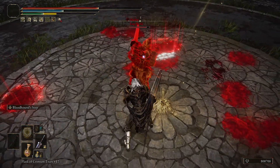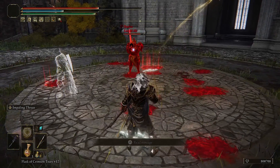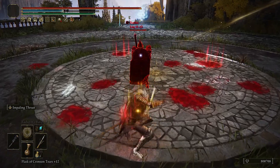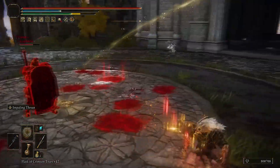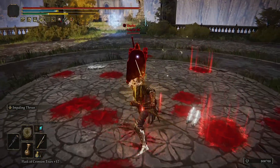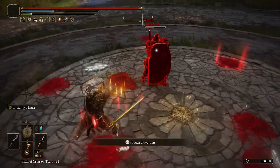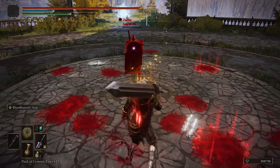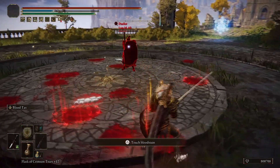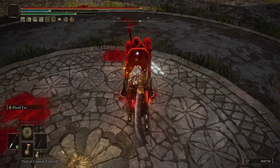Spinning Slash is freaking amazing now. Impaling Thrust has a quicker motion and nice damage — you can poke and then instantly poke again, it's a really nice and smooth transition. Blood Tax is also a lot faster.